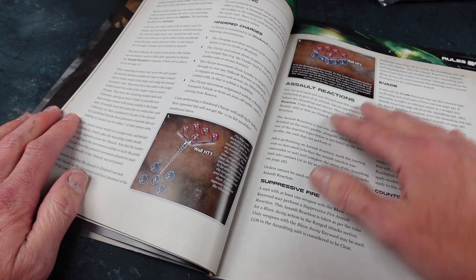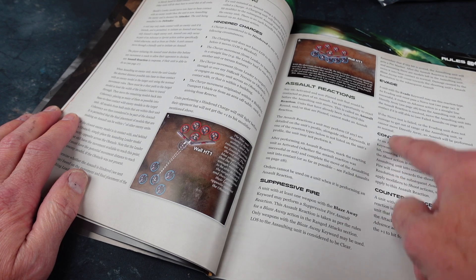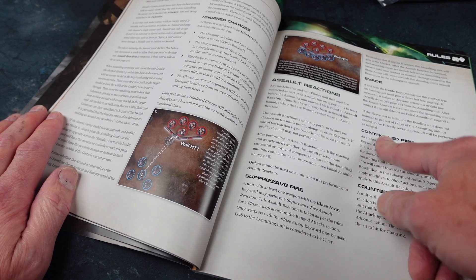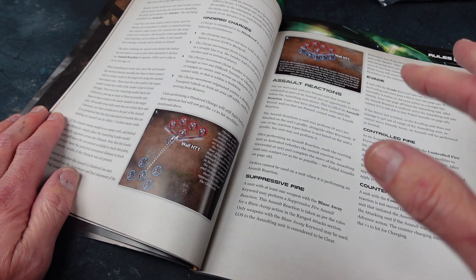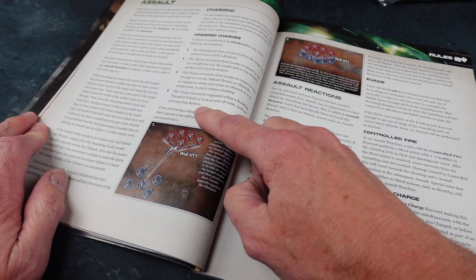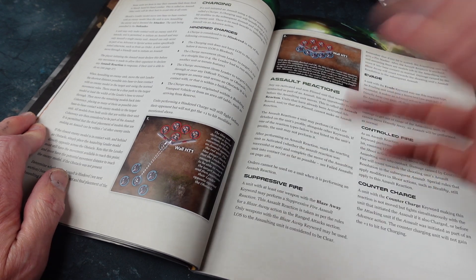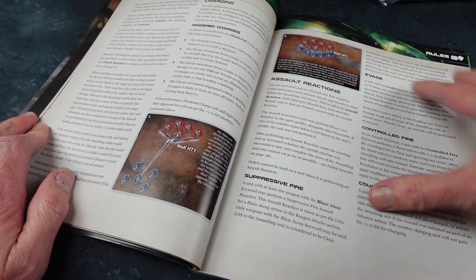Also, if the target unit has certain abilities like evade, overwatch, or counter charge, they can react while you're charging them — they might run away, shoot as you charge, or even charge back. If you're going across a wall, your charge is hindered and you get a disadvantage. Suppressive fire is another keyword. There are lots of things you can do in response to an assault, which shake up the strategy quite a lot.